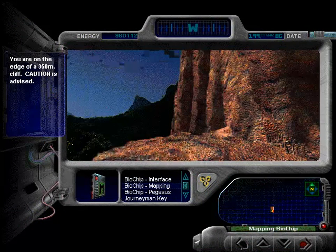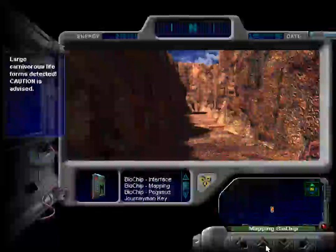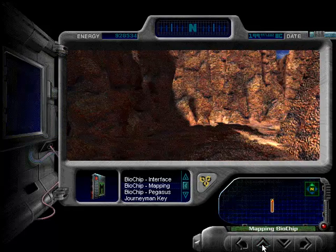Hello again, pterodactyl. Now to start making our journey into the cliff side. Don't tell me we have to actually face against dinosaurs. We can't do that — we don't even have any weapons or anything. This is not good. So you can see on the mapping biochip how every move I take is actually mapped back onto it, so we have a pretty good path of where we're going.